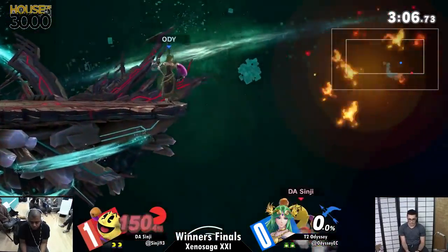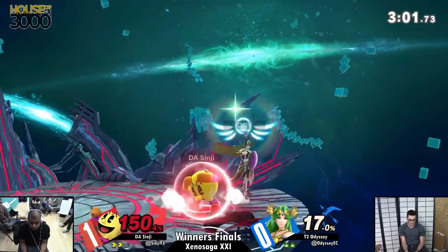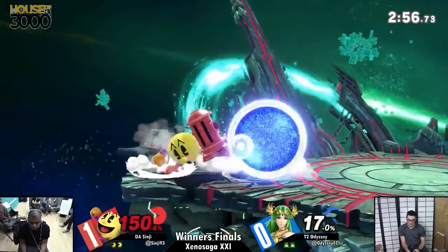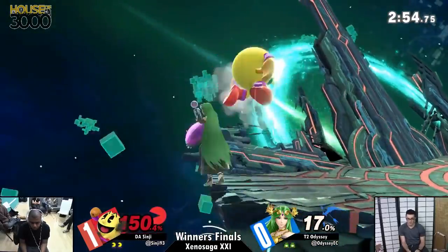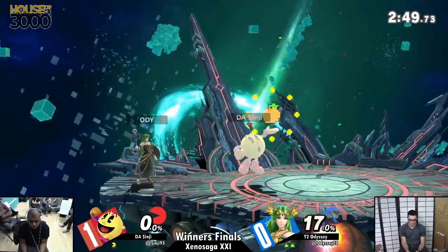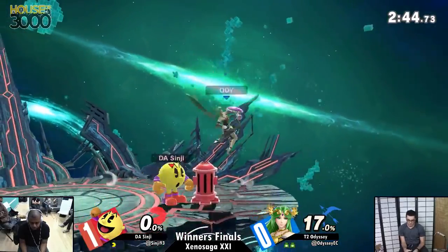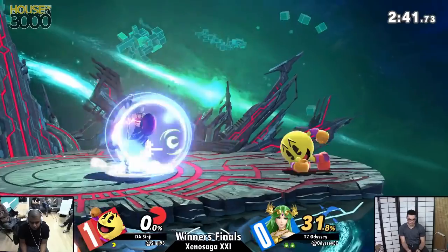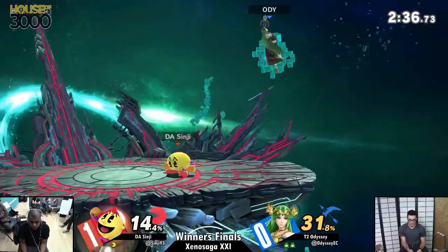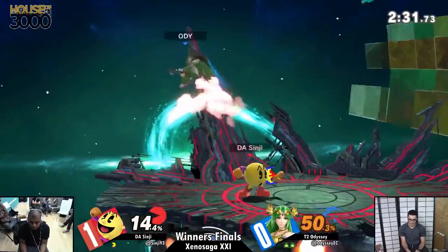That interaction where they were both hugging shield next to each other — that could have gone a lot of different ways. Pac-Man grab would have been toward the bottom of that list to be honest. The move is not nearly as much of a joke as it used to be, but it's still not a fantastic grab — it doesn't have that much range and Pac-Man genuinely doesn't get that much off of it. That hydrant could have shield-hooked very easily. Instead the back air connects and takes it. Good parry by Sinji though, keeping himself alive a couple seconds longer.